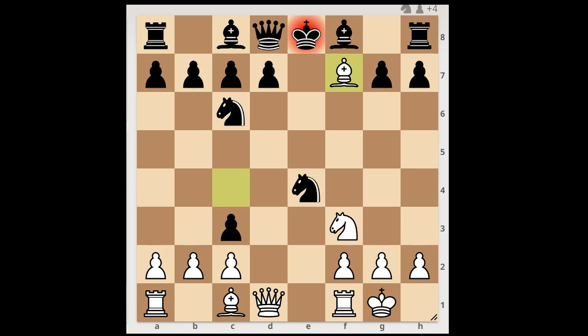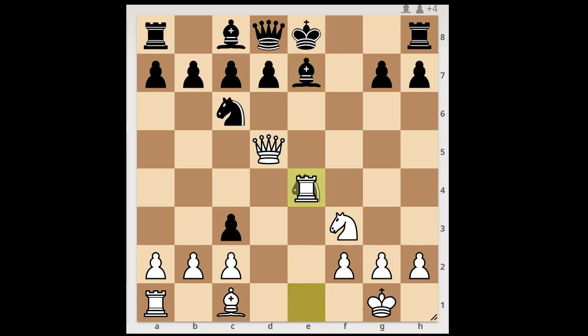Did he watch too many Tal games? King takes Bishop. Queen to d5, check. King to e8. And now, not Queen takes Knight, but Rook to e1 — bringing one more piece into the game. Bishop to e7. Rook takes on e4. Surprise, surprise — Volkov played a normal move. The game continued: Rook to f8, attacking the pinned piece.